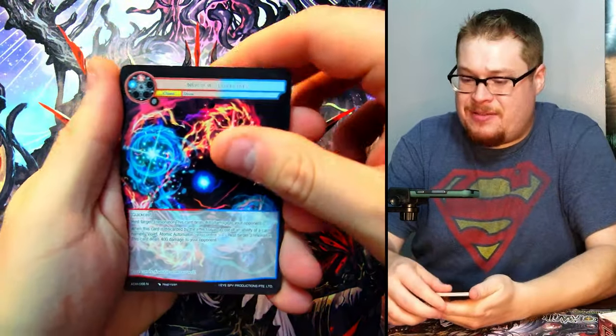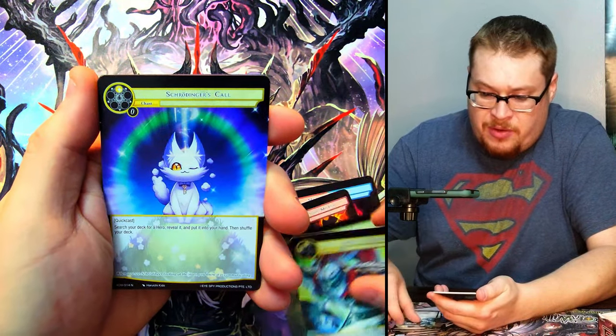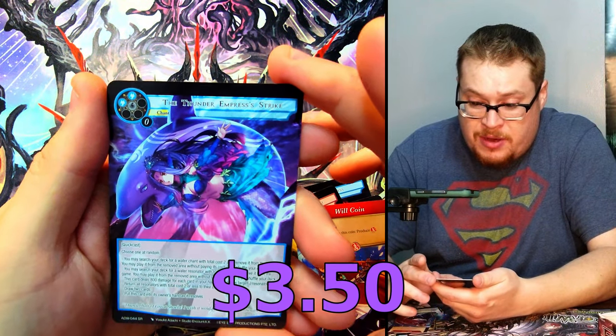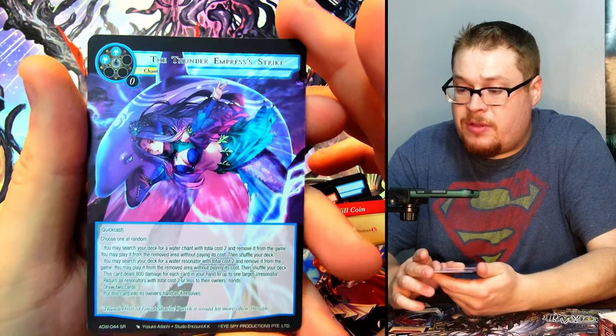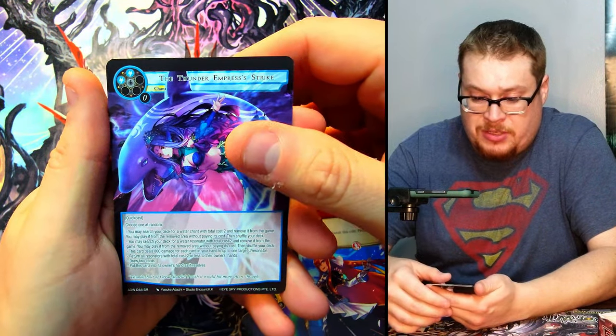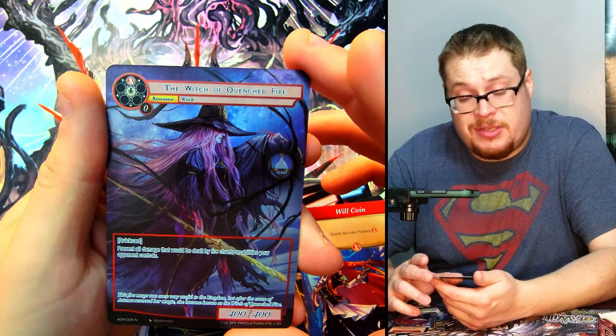Firestorm and then behind it the Burning Robot again and Scorching Mountain Trail. Next, come on — we're getting down to it! Hero of Courage, Schrodinger, Will Coin, and Thunder Empress Strike — very cool. Let me look at the artwork on her, it's wonderful. That's our super rare.